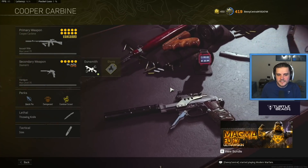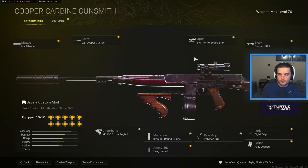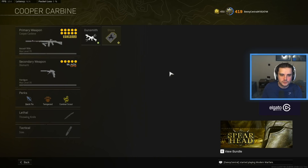The next one is my tempered class with the Cooper Carbine. The Cooper on Rebirth is perfect — it's got a really high fire rate which makes it good at close range, and it's also a really effective assault rifle from mid to long range across the rest of Rebirth Island. The class you want: MX Silencer, 22 inch Cooper Custom barrel. I'd actually change the 3-6x scope to the G16 2.5x for Rebirth so you can deal with people close and at longer distances. Cooper 45 RS Stock, Tight Grip, Fully Loaded, Polymer Grip, the 60 round drum mag, Lengthened, and the M1930 Strife Angled underbarrel.